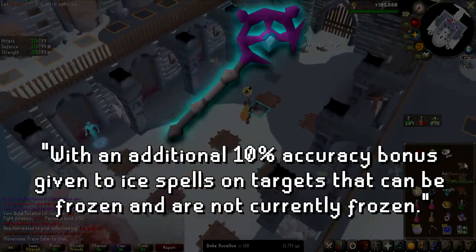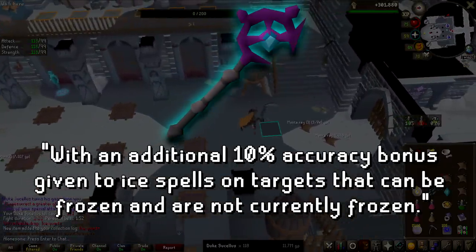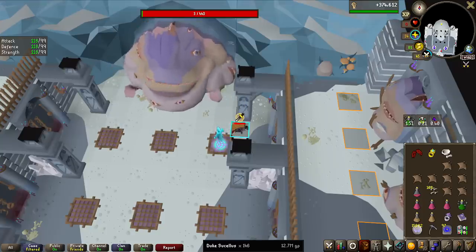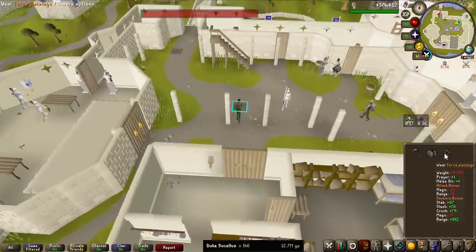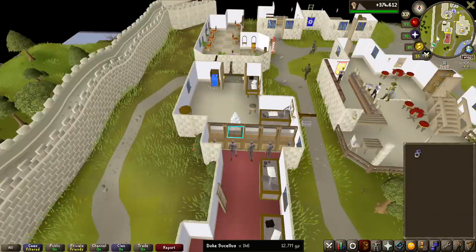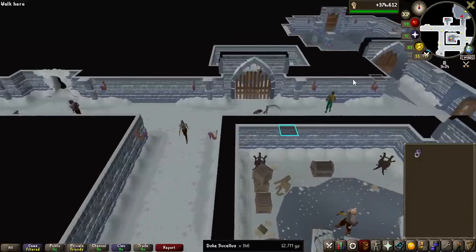The Ice Quartz boosts ice spells on the Ancient Spellbook — giving 10% more accuracy on unfrozen targets. No way — it has 3 HP! That is actually the first death of the entire grind. I was way too greedy there, I admit it. Well, at least this gives me a good excuse to show you guys the second Ring of Shadows and how fast I get back to my loot. It's just the same teleporter as before.